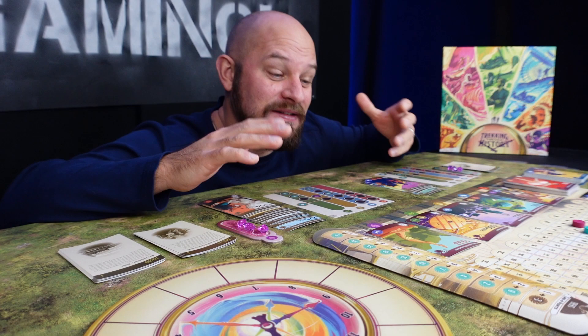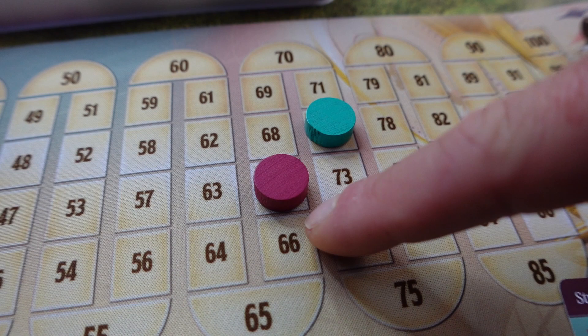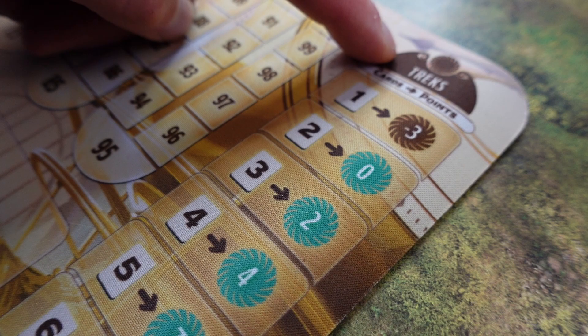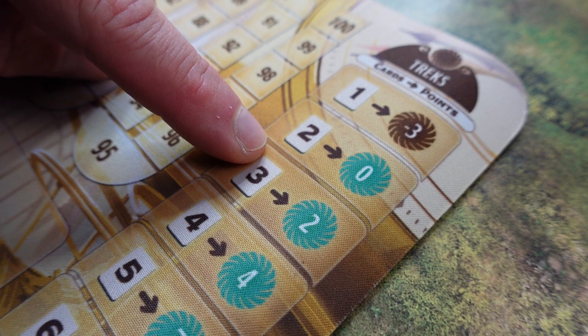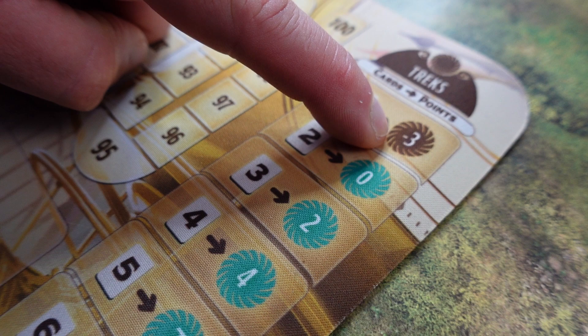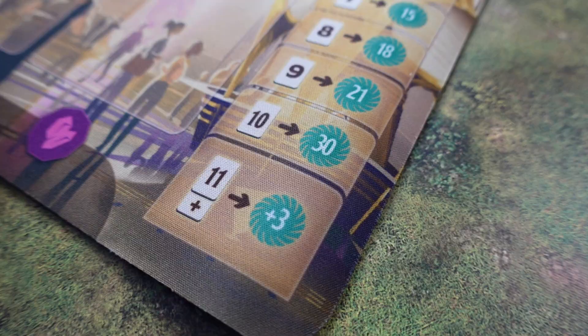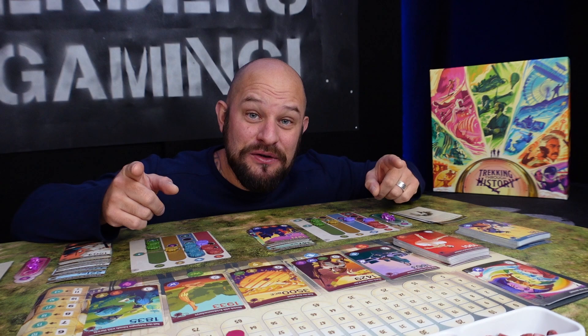The game goes on until we have played through day three. When day three ends and we're all on twelve o'clock again, the game is over and it's time to see who won. First we look at the score track and take that amount, then we get one point per crystal we still have left. Then we look at the trek track to see how many points we get for our different treks. A track with only one card is minus three points. Two cards gets zero. Three cards gets two points. Four cards gets four points, and so on. Tracks with more than ten cards earn three points per additional card, meaning ten cards gives you thirty, and every card above ten gives you plus three.